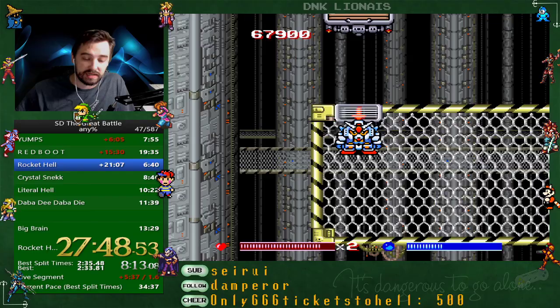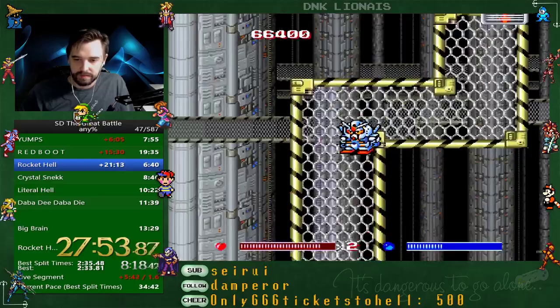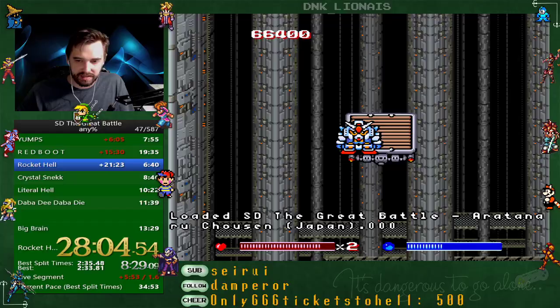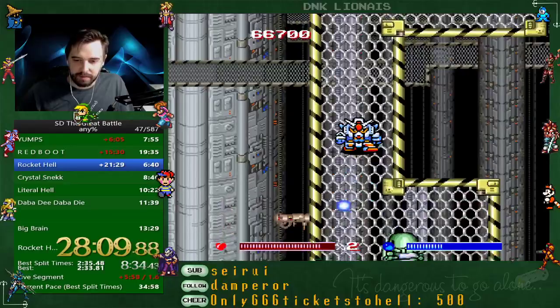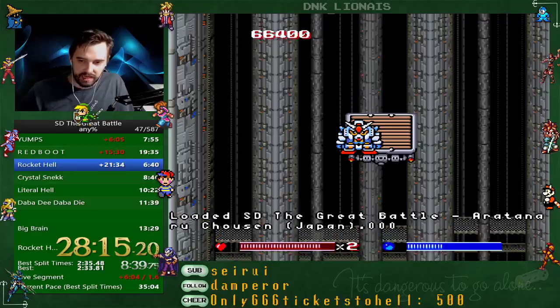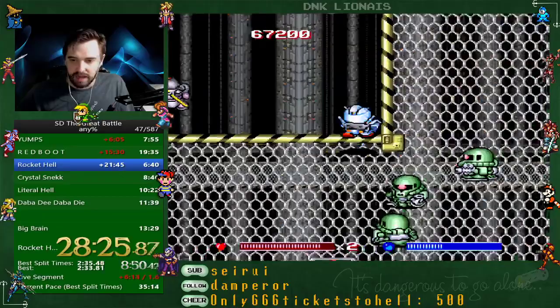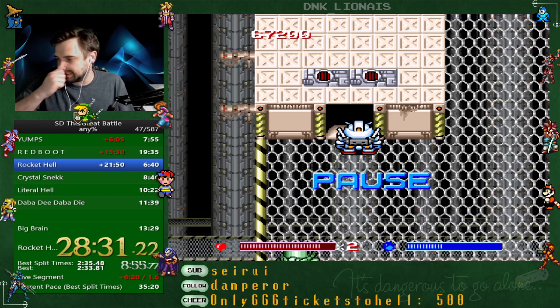The normal route here has you waiting for the crusher to complete its cycle, then jumping over. I'm going to show you the visual cue for taking it in one single cycle — right about there, jump, and you can make it in one cycle. That's why I fire at those enemies first — to reduce lag. If you get hit by that purple guy, just take it slow, it's no big deal.